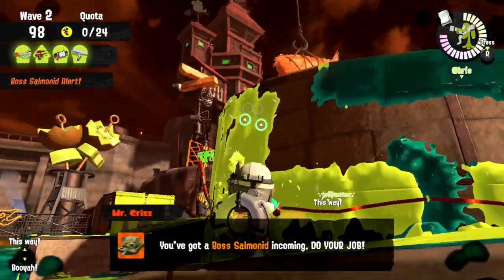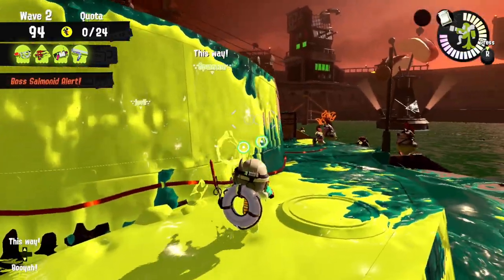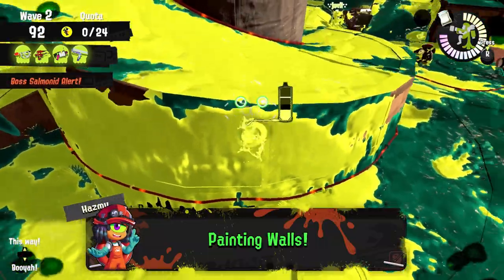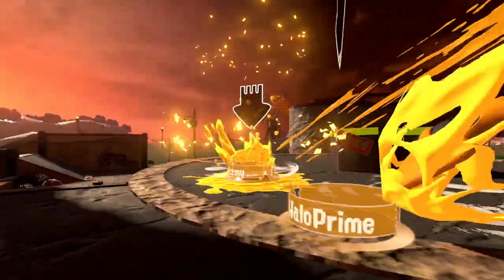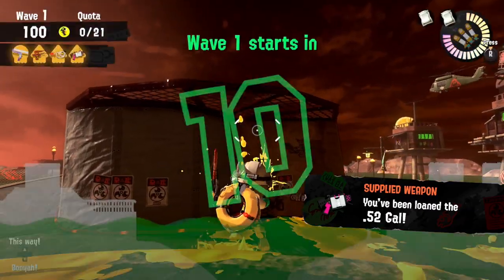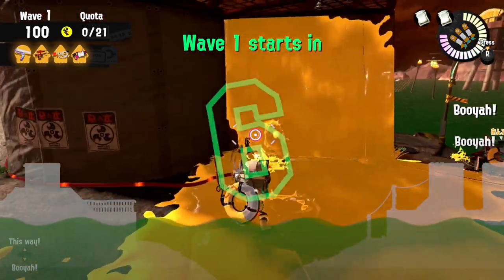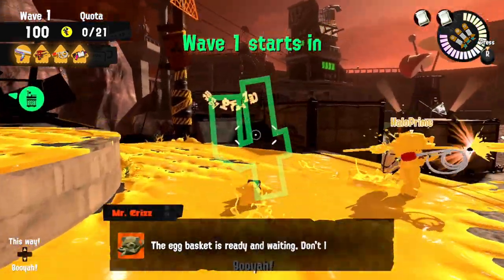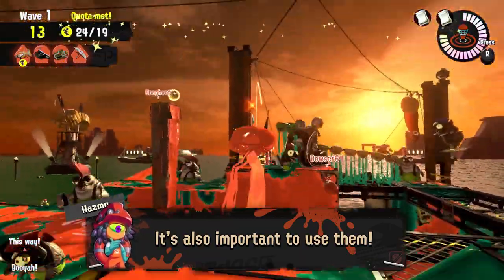There is a very simple method that will greatly increase your odds at survival and overall performance in Salmon Run, and this is painting vital walls of the stage at the very beginning of your shifts. Painting walls is probably one of the most important aspects of Salmon Run that makes the difference between an average player and a higher ranking co-worker — and not just because of painting the walls in itself, but also knowing how to use them.